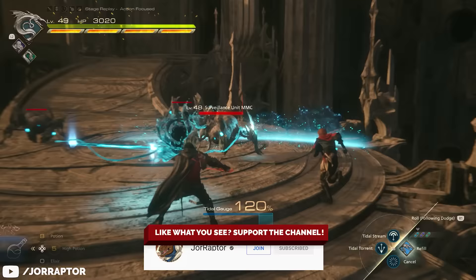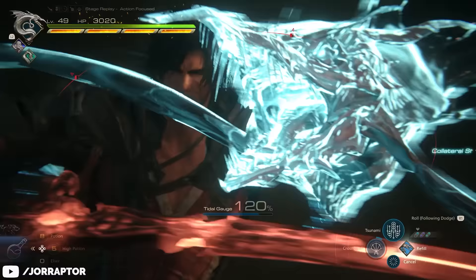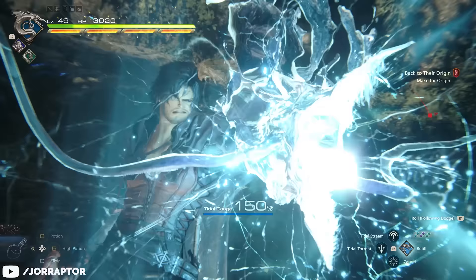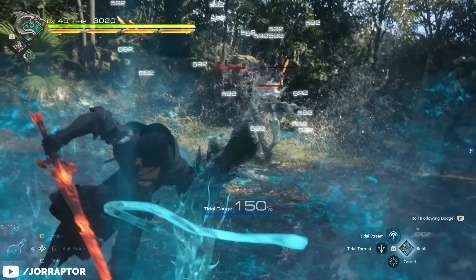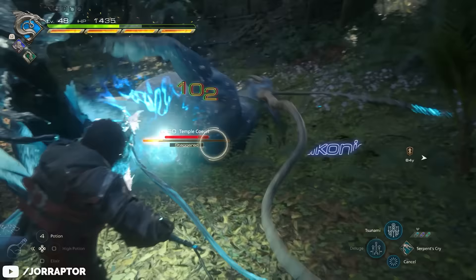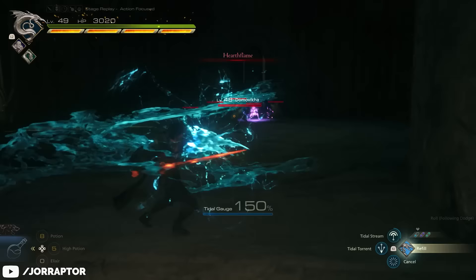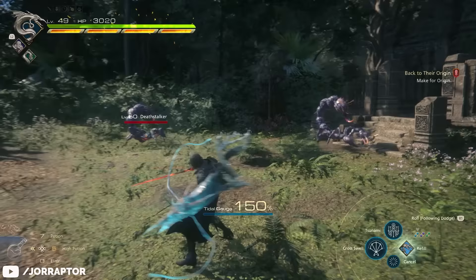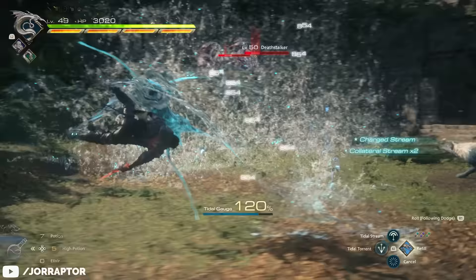Leviathan is the main selling point for the Rising Tide DLC, and I'm happy to say it does not disappoint. You'll unlock Leviathan's power relatively soon in the DLC, so you can use it against the new enemies and bosses too. Leviathan's powers are water-themed and give you the ability to summon massive waves to come crashing down on enemies or rapid-fire a barrage of projectiles at a target. The most interesting addition is its unique ability Serpent's Cry, which transforms Clive's left arm into the world's deadliest water gun. Pressing Square will fire a shotgun blast of projectiles at an enemy, and Triangle fires a jet of water in a line, which then detonates and can launch enemies into the air.